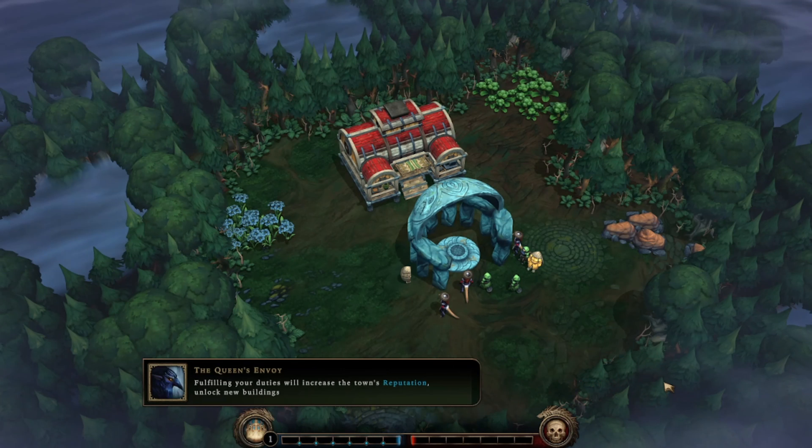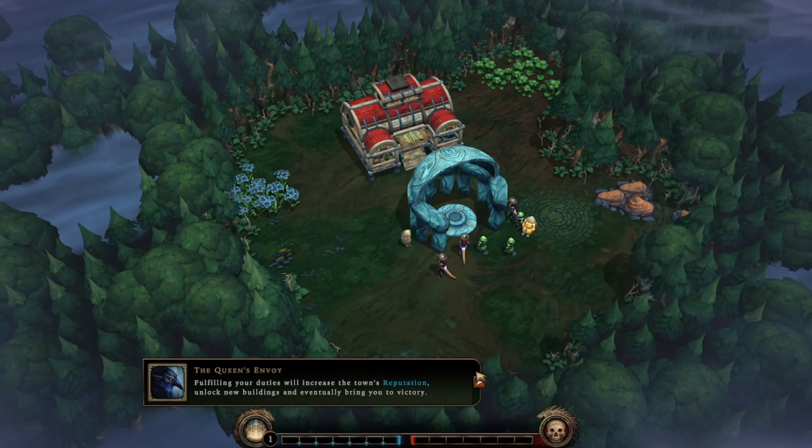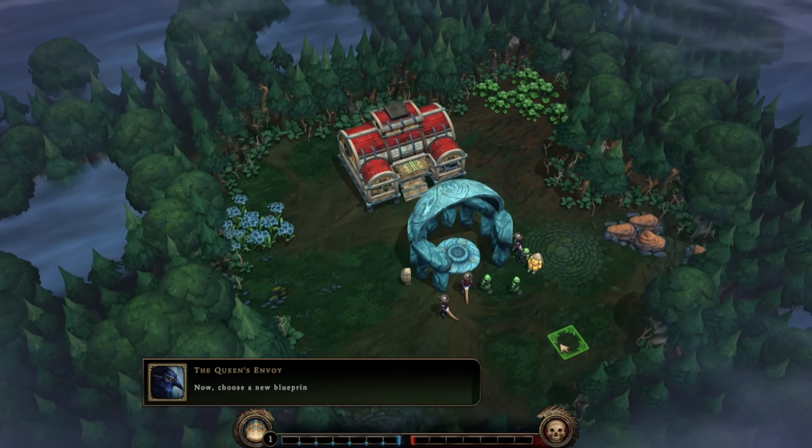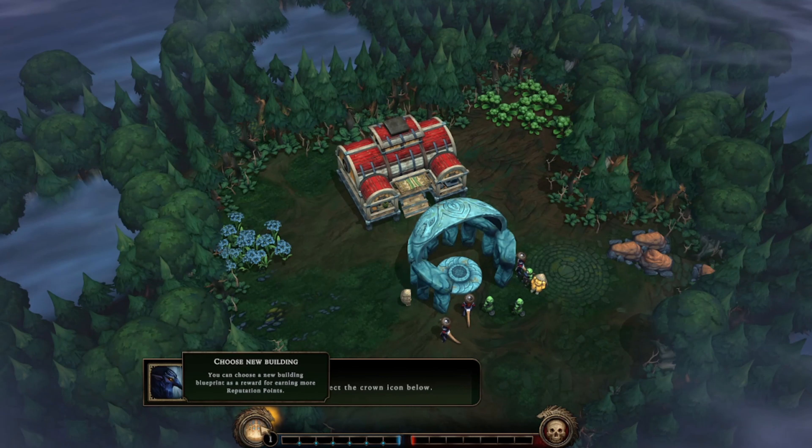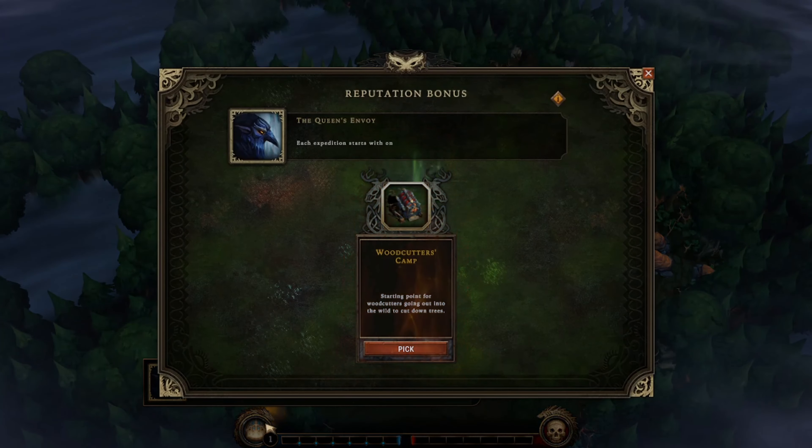Filling your duties will increase the town's reputation, unlock new buildings, and eventually bring you to victory — that would be the blue line. Now choose a new blueprint by selecting the crown icon below. Each expedition starts with only a few essential blueprints; more will be given to you as you gain reputation points. Now pick your woodcutter's camp.